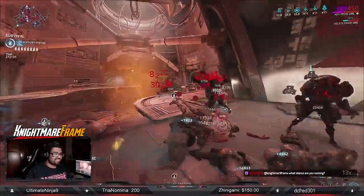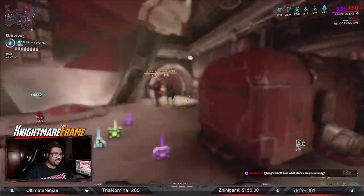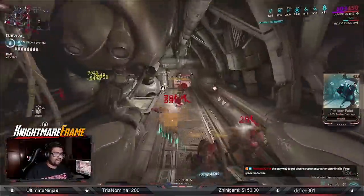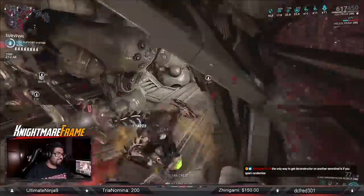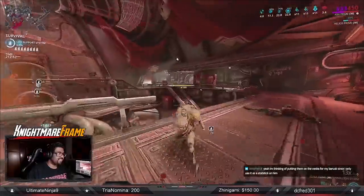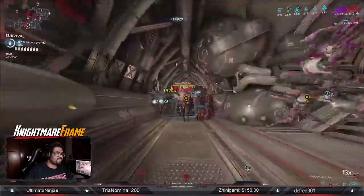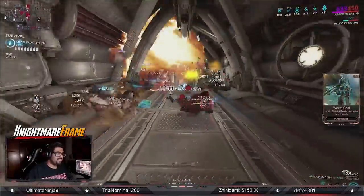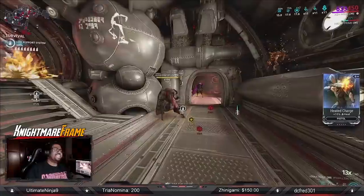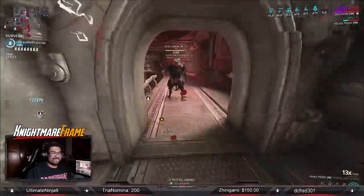These weapons consist of Primes and Zaws, which are modular weapons. The reason why these weapons are doing so well is because of two things: damage over time, and simply multiplying that damage over time. The damage over time used here is bleed. Slash is the strongest damage type in the game as it provides you with a status effect called bleed. It's a damage over time that stacks — each single stack has its own timed instance. It scales off your raw damage mods and faction damage mods, and not physical damage type mods like Buzzkill. Those mods only increase the chance for a bleed to proc.